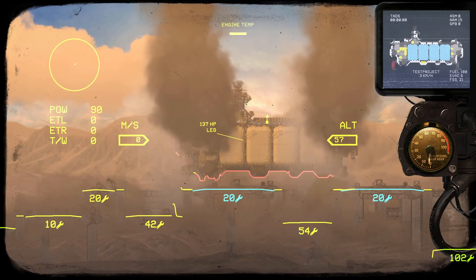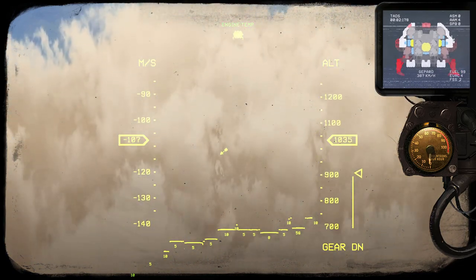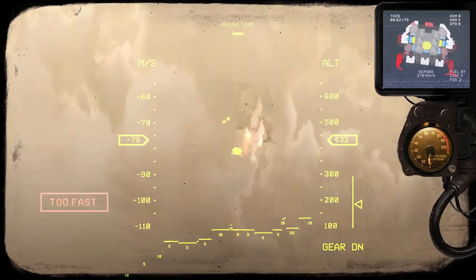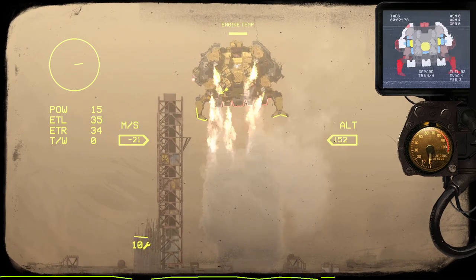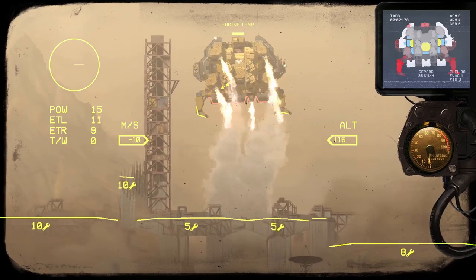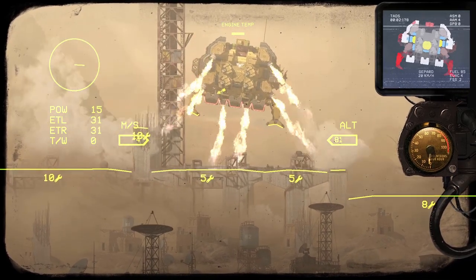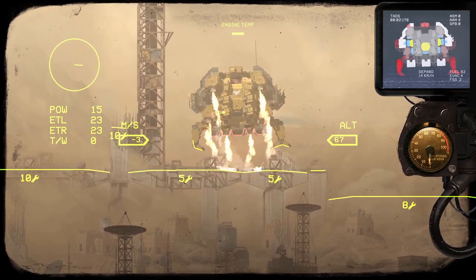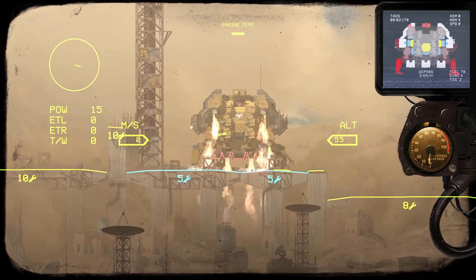Structural damage received. That's a landing. Structural damage received. Beginning tunnel approach. Fire reverse thrusters. 500 meters. 300 meters. 100 meters. Throwing in. Touchdown confirmed.